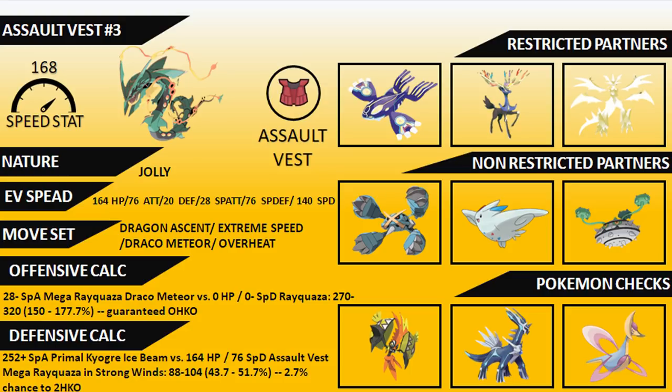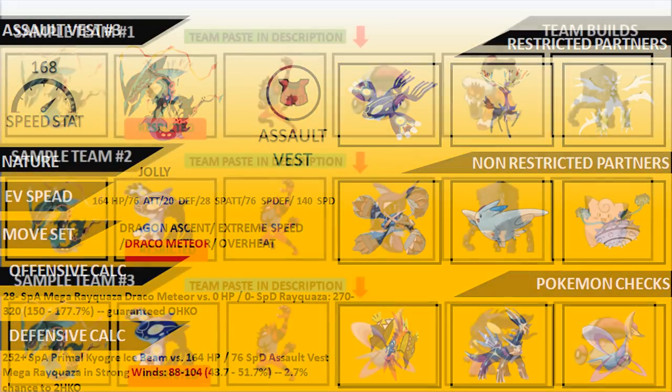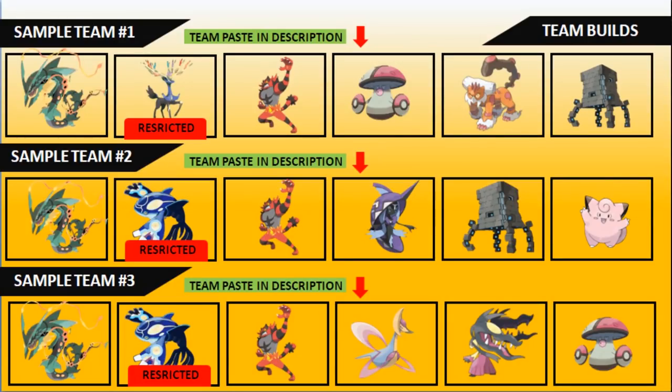For sample teams, the first is a Ray-Xern build: Rayquaza, Xerneas, Incineroar, Amoonguss, Landorus, and a stack attacker. The second is a Kyogre-Rayquaza build with Incineroar, Tapu Fini, a stack attacker, and Clefairy from the introductory guide. The third is another Ray-Ogre build featuring Rayquaza, Primal Kyogre, Incineroar, Cresselia, Mega Mawile, and Amoonguss. All raw Showdown paste links are in the description below to get you started.